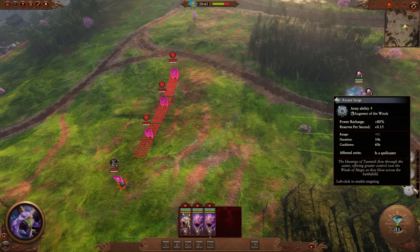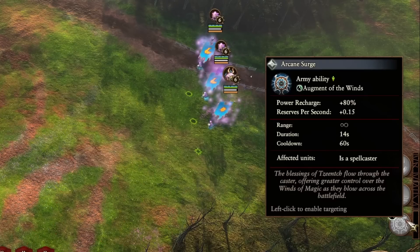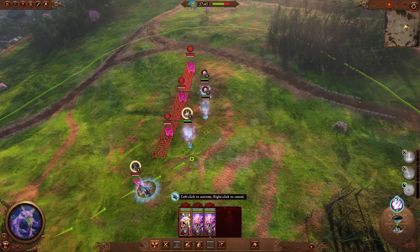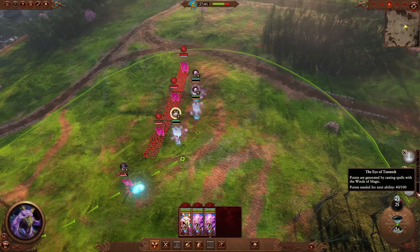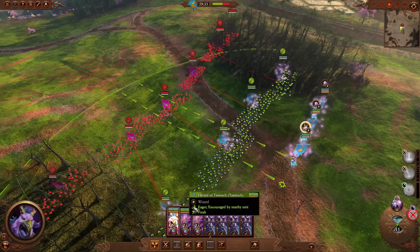With Winds of Magic Recharge abilities finally fixed, we can finally see if Arcane Surge is worth it. At 0.15 reserves per second, it's going to be adding 2 Winds of Magic to your spellcasting pool. But how much magic do you need to spend to cast this ability? The answer is 12.5 Winds. It seems a little odd that the tipping point is half a Winds of Magic, but that's the number we're going to be working with.